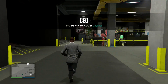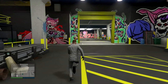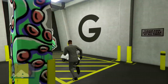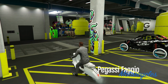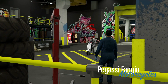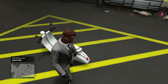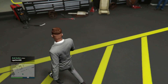Once you're inside your Workshop, run over to the Faggio that we ordered at the beginning and hop on it. Once you're on it, click Right on the d-pad to bring it to your Workshop area. Once you're at the Workshop, click B to exit the vehicle. See how the Faggio is tilted — you want to get onto the side that it is not tilted toward.